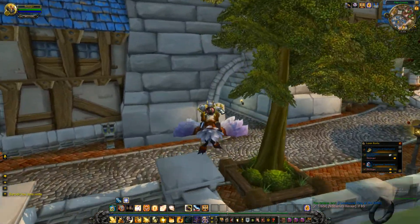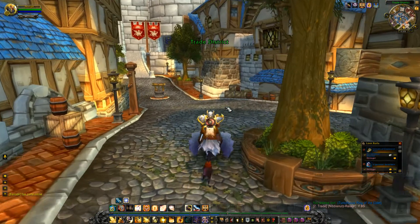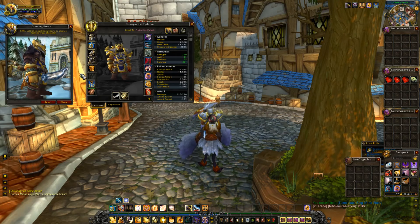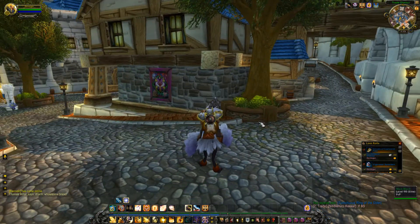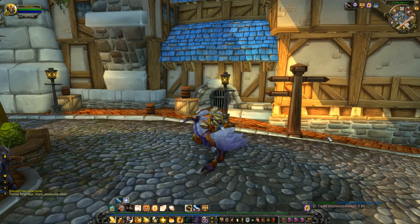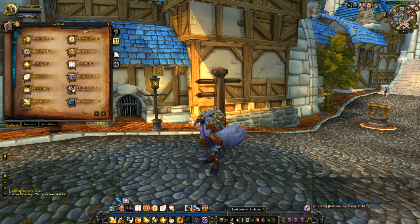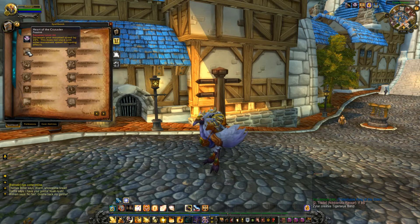That's been FoolishMortal on a semi-short tutorial on paladin tanking. I'll probably grab a couple more levels, but that's pretty much going to be your core abilities for a long time. Let's see — Heart of the Crusader at level 44 is a mount speed increase passive.